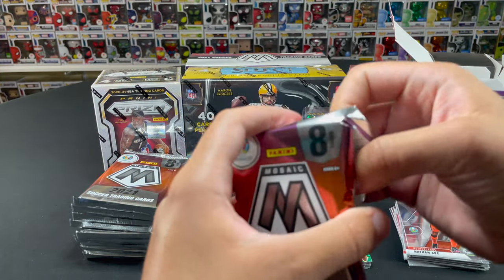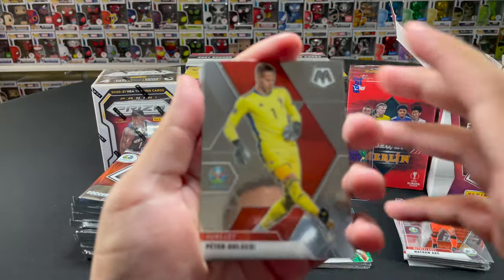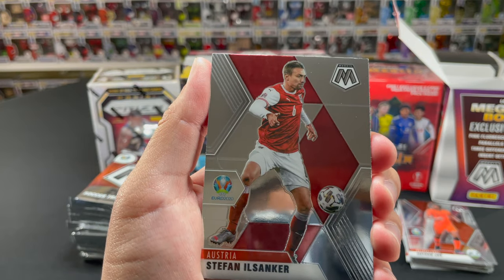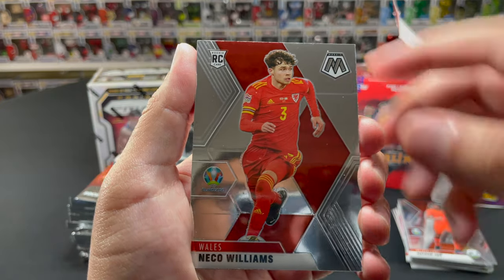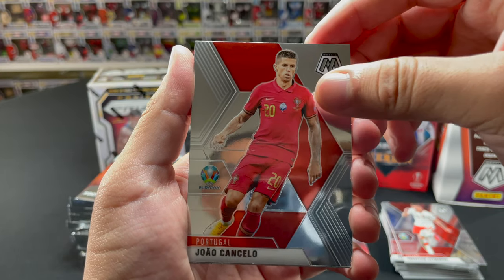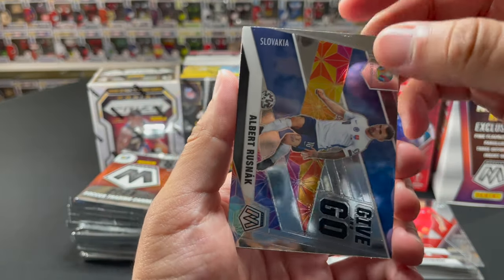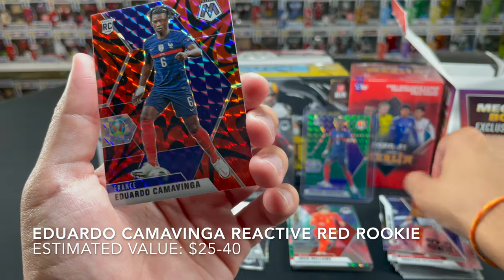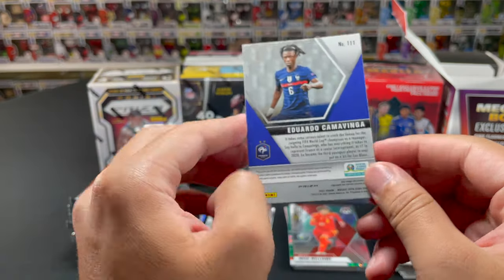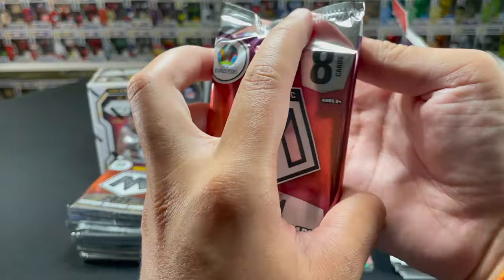We tried to pay Hymen to open a pack but he kept rejecting us. He did say though that if this video gets 10 likes he's going to be featured in the next video and open a pack. Let's get to 10 likes! First card out: Nico Williams — good rookie, not bad. And then we get Eduardo Camavinga red reactive parallel — let's go! We had to get him twice. We'll sleeve it up.